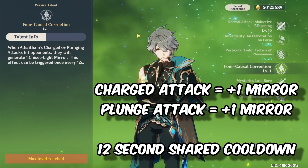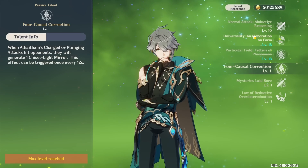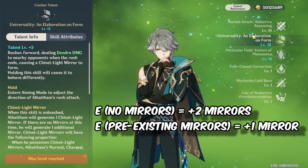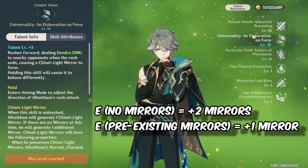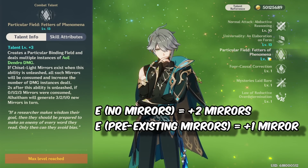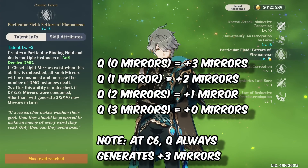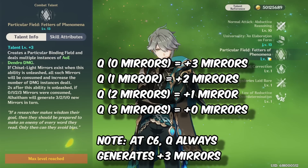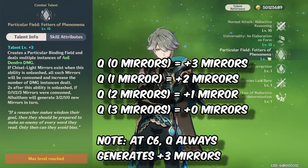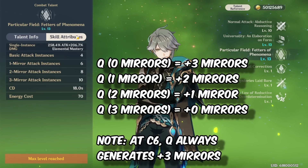His elemental skill generates two mirrors if Alhaitham has no mirrors, or one mirror if he has pre-existing mirrors. His elemental burst generates three mirrors if he has zero mirrors, two mirrors if he has one mirror, one mirror if he has two mirrors, and zero mirrors if he already has three — because the burst consumes three mirrors.